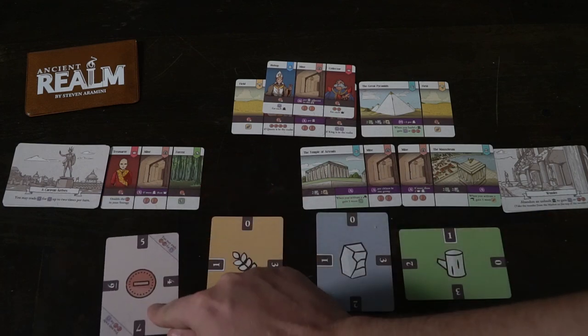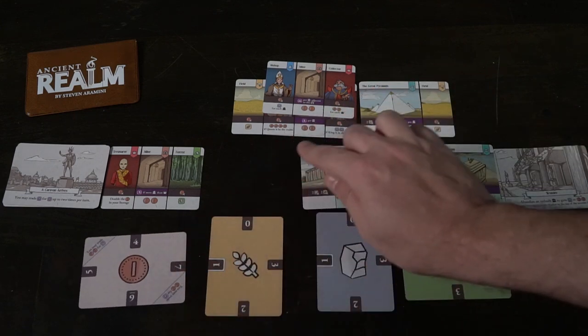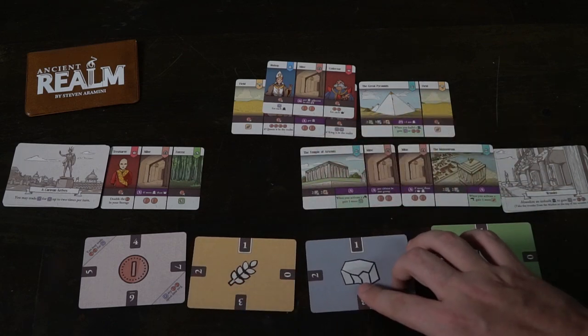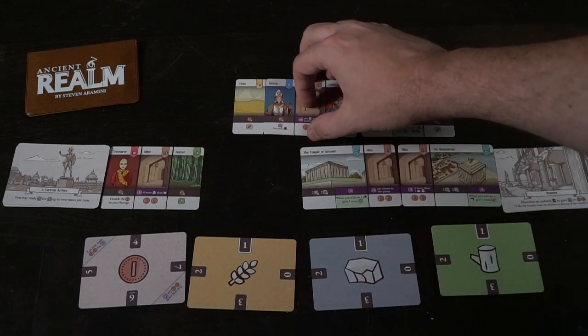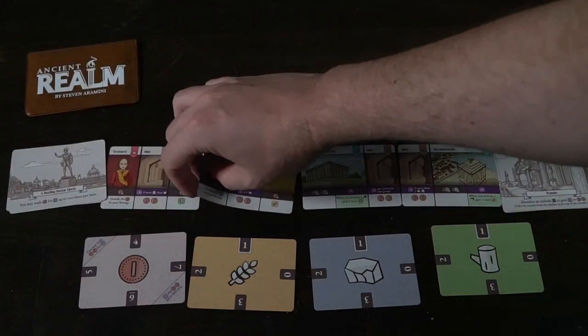Sometimes when you activate a card, like activating this bishop, it'll give you one resource for each of the different types of civilians on your field. Things on your field are only the cards that are in the line — if a card is coming down it's technically not in your realm yet. The woodsman here is not affected until after it goes down; then it's activatable and counts as part of your tableau. After that, you simply take out one of these cards and place it out.